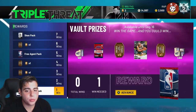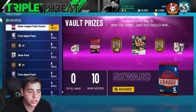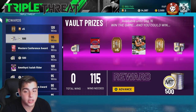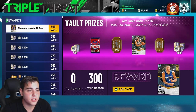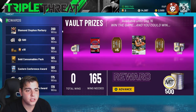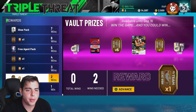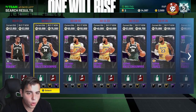We also have Single Player Triple Threat where you can possibly get a diamond Brian Winters at 92 overall, which is absolutely crazy. You also get an amethyst Isaiah Rider along the way, and once you reach the diamond tier, you get Stefan Marbury and diamond Javale McGee. I would definitely do Triple Threat Offline first — it definitely seems like the better move.